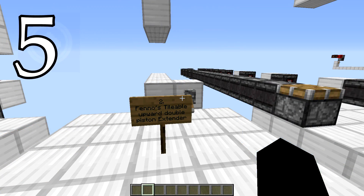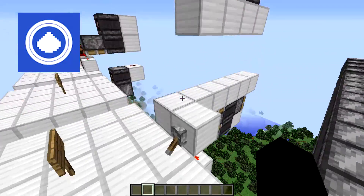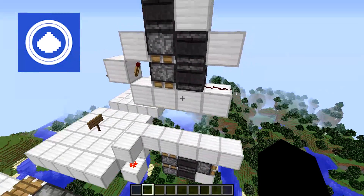I followed this brilliant guy named FennoBear on Twitter, and he made this upward double piston extender and a downward version as well. It's extremely compact and it's tileable.